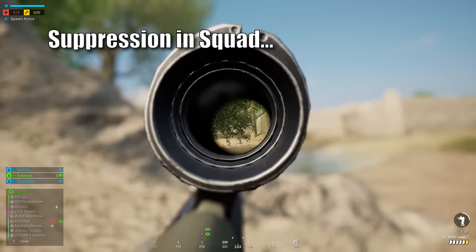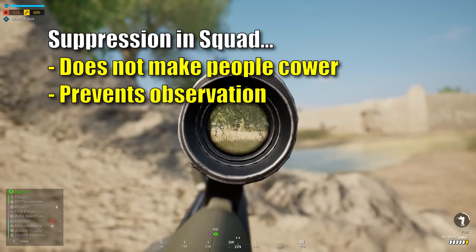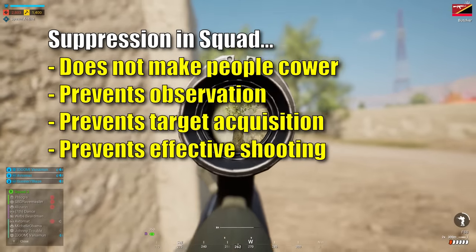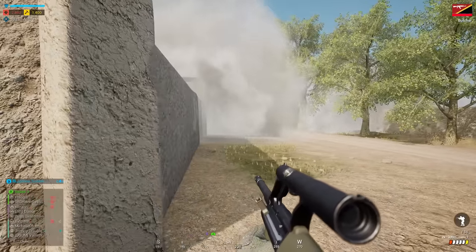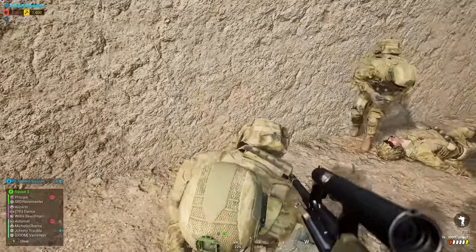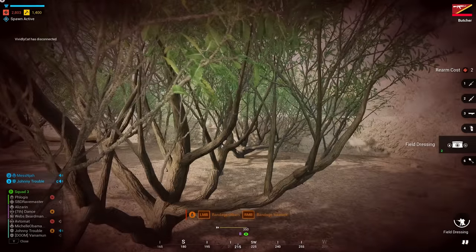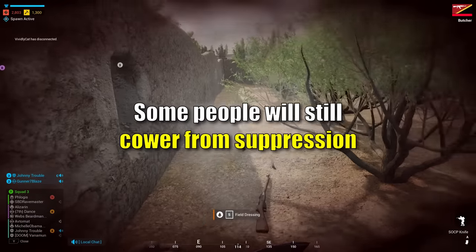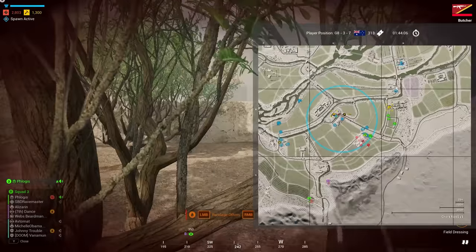Suppressing someone may not stop them from poking their head out and shooting, no matter how many bullets are flying their way. But it will stop them from seeing clearly, quickly acquiring targets, and shooting accurately, thus reducing in a big way the enemy's ability to kill your squad mates. So if you're a shooter in the support element, you need to suppress the enemy so that your attacking teammates can maneuver while the enemy's ability to engage them is reduced. If you achieve fire superiority, your squad mates will be able to attack with little to no return fire directed at them.